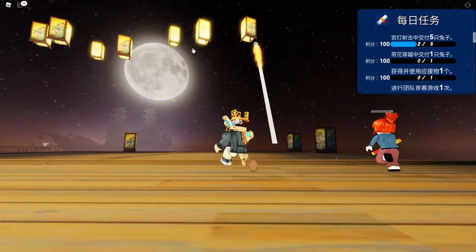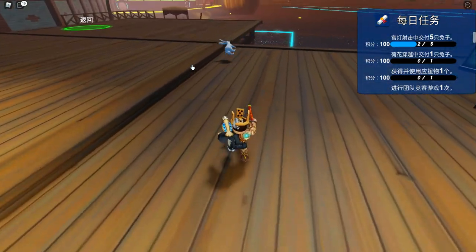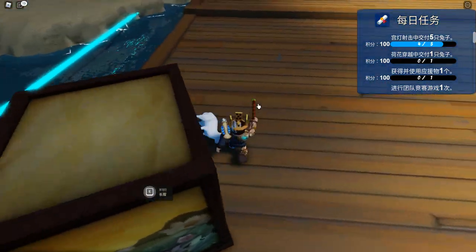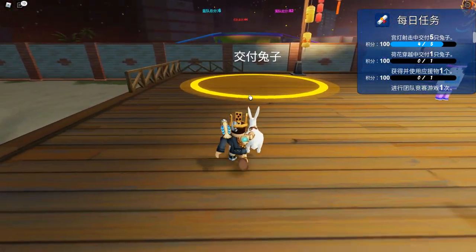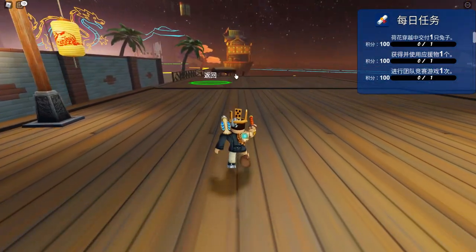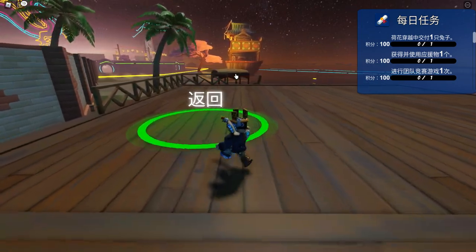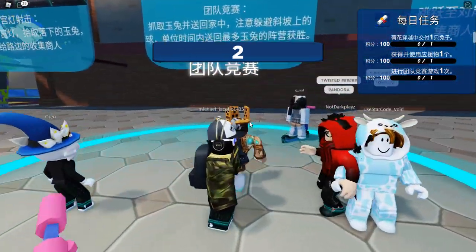We got a white bunny — grab it and bring it over. We got a gold bunny too — lucky! After collecting five white bunnies we completed that mission. Hit the button and we should have around 205 points, because the bunnies caught also count toward your total points. Time to move on to the next mission inside the team battles.